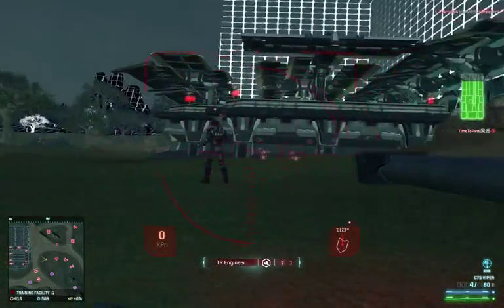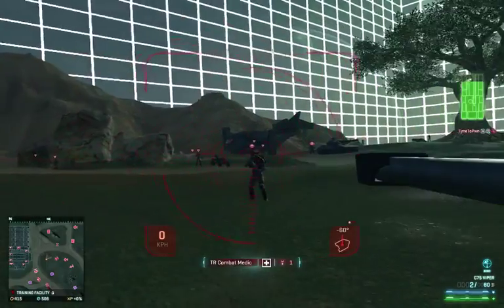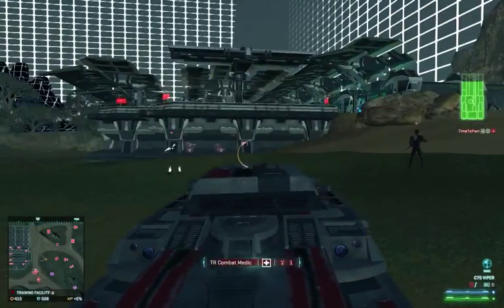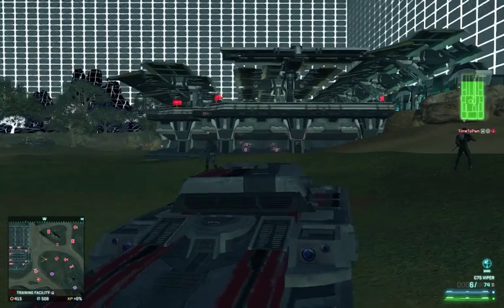Clearly a 2-hit kill, another 2-hit — that's an infiltrator — and another 2-hit. So as you can see, normally this always applies both damage types on a direct hit.